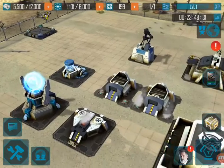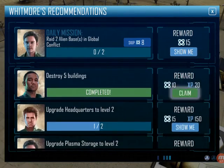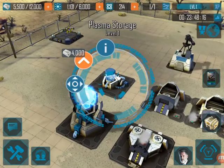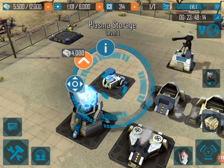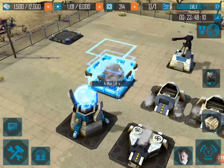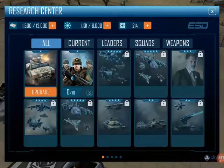Alright, this is pretty awesome. Let's claim that. Upgrade plasma storage to level two and that's gonna get us another deal there. We have enough for that — four thousand, we got it. Let's upgrade it. It's gonna take a whole five minutes. What do we have here — gotta build something or upgrade.